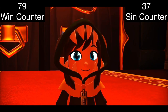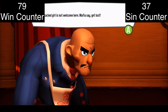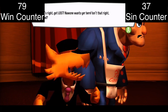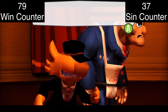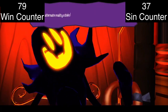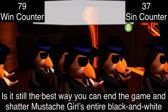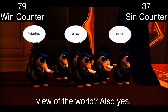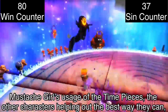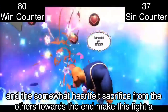The Mafia rally around Hat Kid to repel Mustache Girl — she can get lost, Mustached Girl is not welcome here, no one wants her here. Is this part of the final boss corny? Yes. Is it still the best way to end the game and showcase Mustache Girl's entire black and white view of the world? Also yes. The final boss may not be the most amazing thing ever, but it's still a pretty good fight. Mustache Girl's usage of the timepieces, the other characters helping out the best way they can, and the somewhat heartfelt sacrifice towards the end make this a satisfying conclusion. Not better than prior fights, but a fitting conclusion. 'You Are All Bad Guys' is still a good track and worth a win.